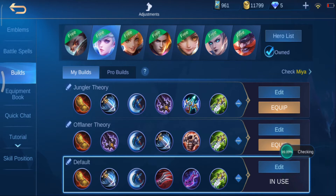It's a semi-glass cannon build with Haas Claws for sustain and the other items for damage output. You should be able to trade reliably with the enemy or even kill them after getting Windhawker or Berserker's Fury, depending on the gold difference. The spare items are Wind of Nature for countering cancerous heroes like Hayabusa, and Athena's Shield for surviving even more cancerous heroes — basically any one-shot mages in this meta like Vale and Eudora.